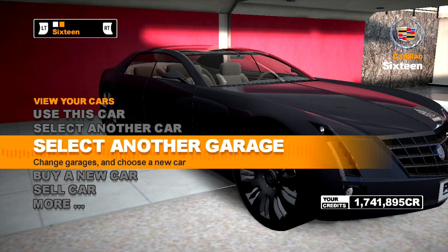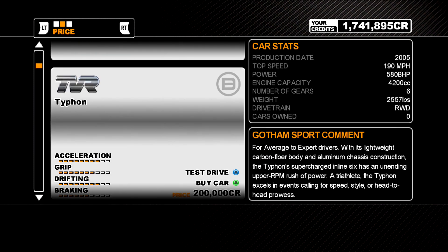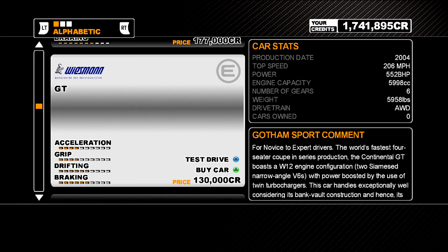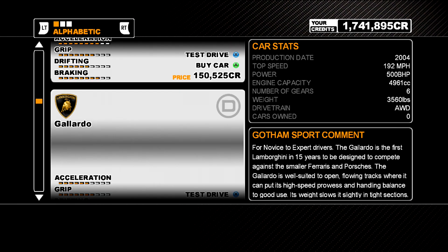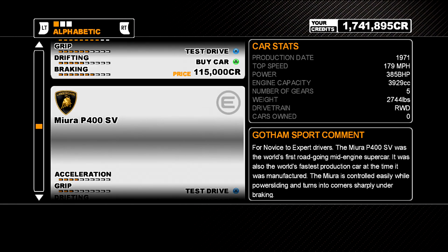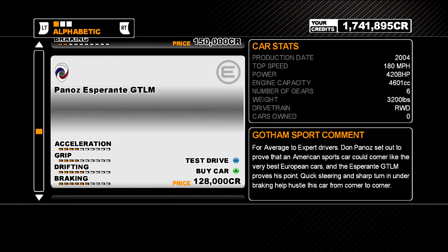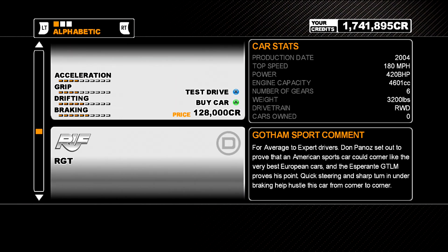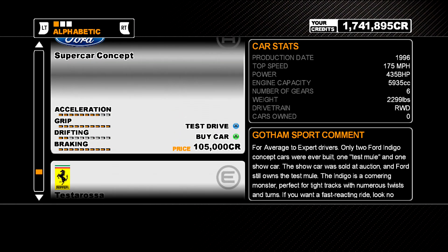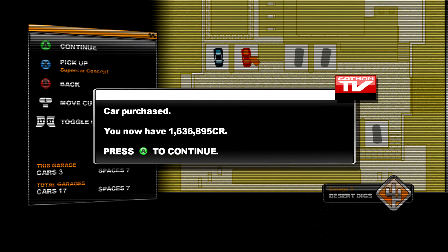So we shall buy a new car. I want to buy a certain car. The alphabetical sorting doesn't really work, considering some of them are based on the model name and some on the manufacturer name. Anyways, I want to use the Indigo, because Indigo is cool. So therefore we shall use Indigo.